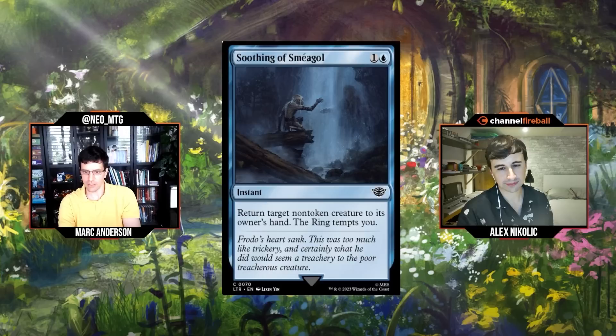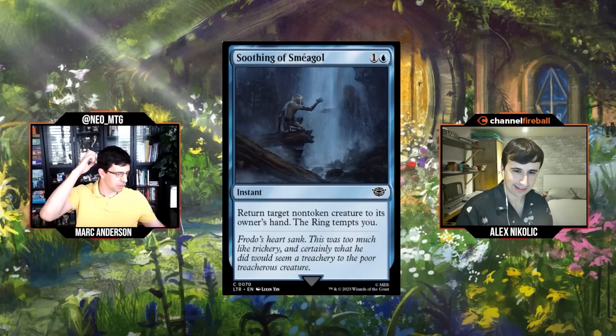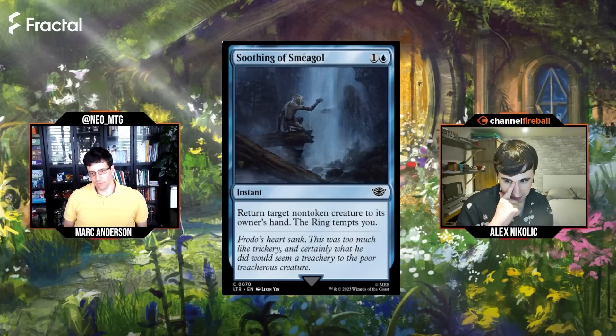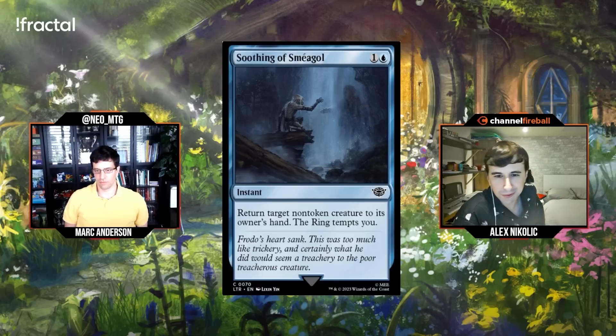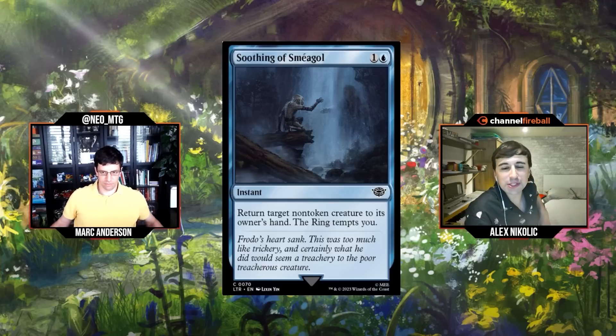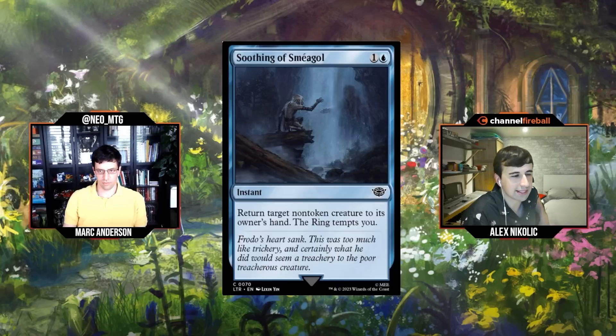Next: Soothing of Sméagol, one and a blue for an instant: return target non-token creature to its owner's hand, the ring tempts you. Most bounce spells with a little upside recently have been pretty good at one or two mana. Ring tempting you at instant speed is interesting — if you've been tempting quite a bit, that's sometimes three damage out of nowhere. I'll give Soothing of Sméagol a C. I'm going C minus — that feels a bit disrespectful, but I can see it.